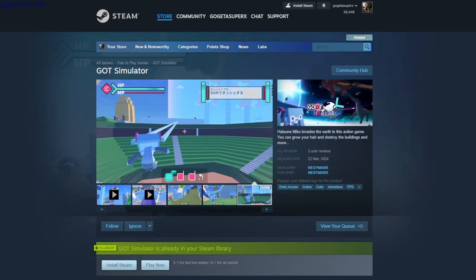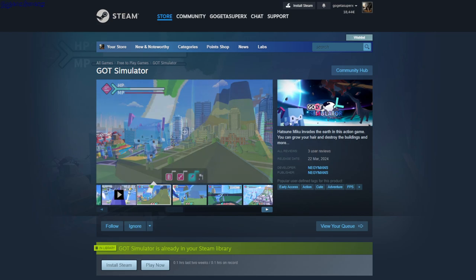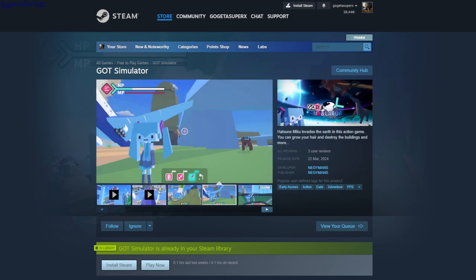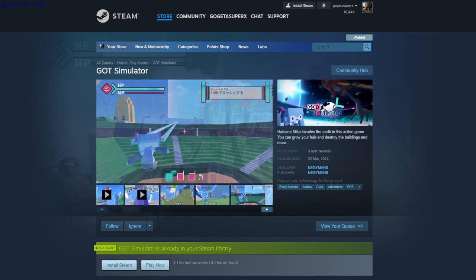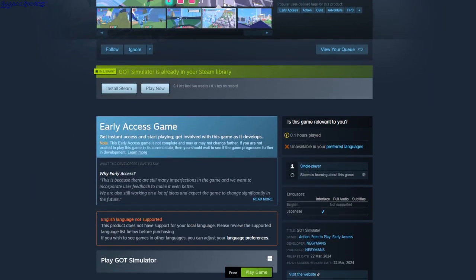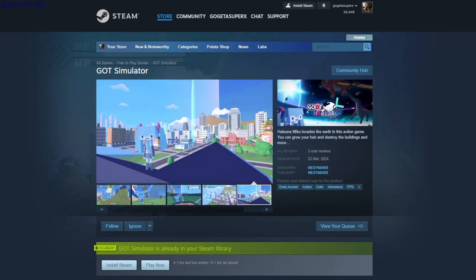GOT Simulator. Early access action, cute adventure FPS. I have no idea what you're supposed to do here — there are dinosaurs running around, you can pick up some stuff and I'm not sure how to use it. You can use your grapple to fling and grab onto buildings. It's a free game and single player.